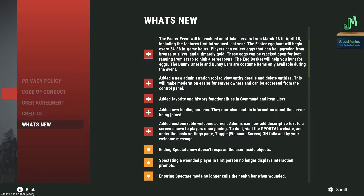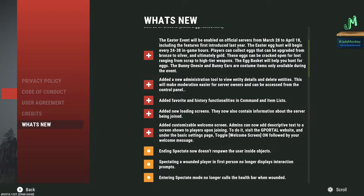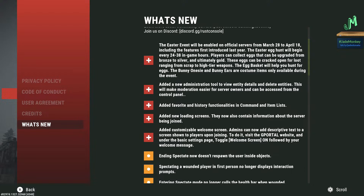So as you can see here, we do have the Easter event that's happening on the main servers from March 28th to April 18th, and it happens about every 24 to 38 in-game hours. This is only for main branch, so normal Rust — I don't think we'll have access to any of these items or the event for custom servers, sadly.